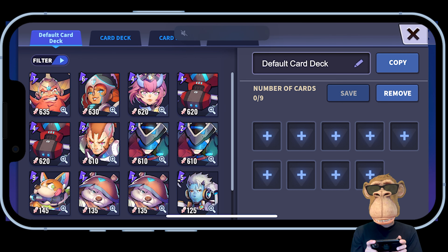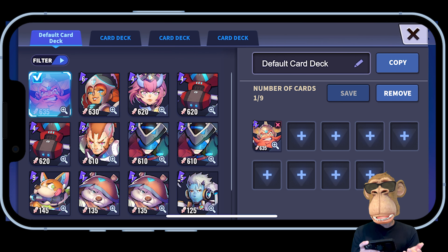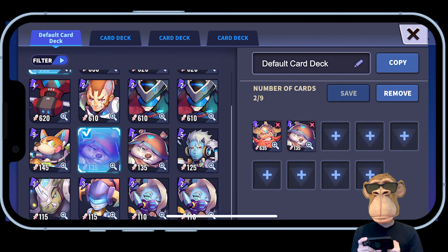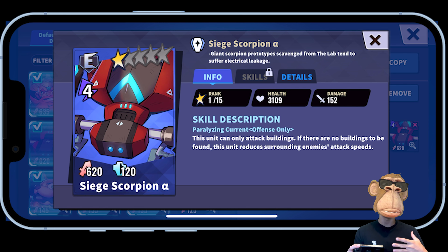I'm putting together a deck: the Burning Warlord Cory has quite a bit of health and does good damage, kind of like a tank. The Polar Bear Overlord Bill has over 4,000 health and does quite a bit of damage — great tanks, adding both of those. The Siege Scorpion has good health and can only attack buildings; if there are no buildings, it reduces surrounding enemies' attack speeds. These are great to send in because they go straight for the buildings damaging your troops, or support your team by slowing enemies.